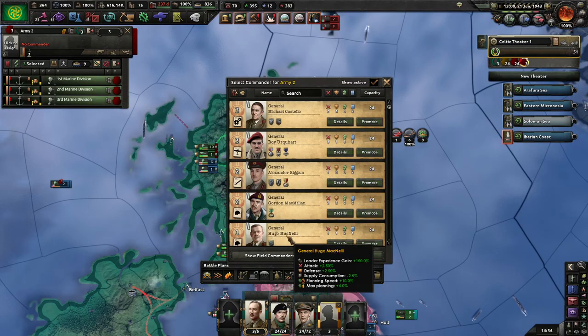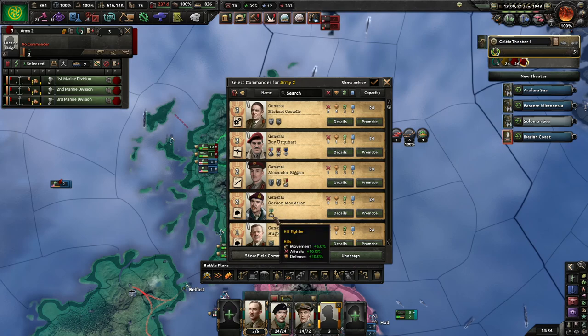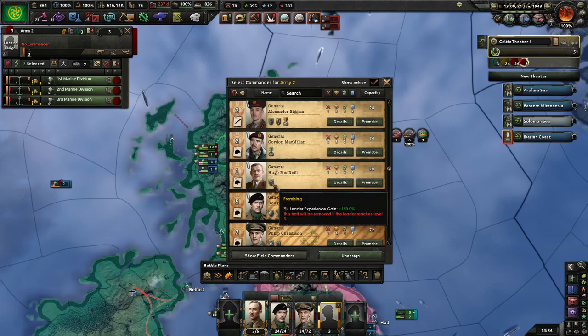I'll deploy the marines a little early so I can train the commander up a bit quicker. I think it works. I'll probably go with this guy because he's a bit of a blank slate and he'll gain experience much quicker.